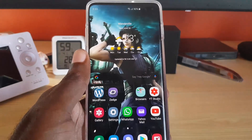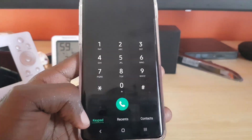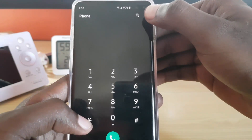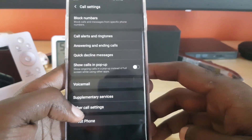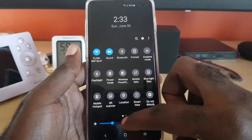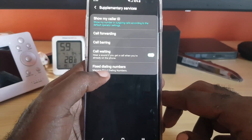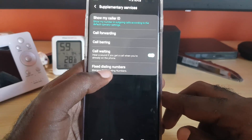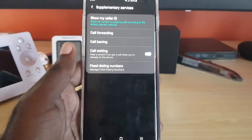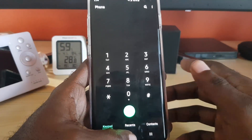Next, you can disable fixed dialing. Go to the phone dialer, tap the three dots in the upper right, and go to Settings. Then go to Supplementary Services and tap on Fixed Dialing. Make sure there are no numbers listed there — that's the only way to disable the feature. By ensuring it's empty, you won't be using fixed dialing. If it was already empty, this is not your problem and you can skip this step.